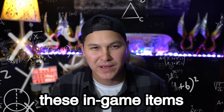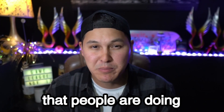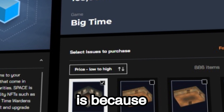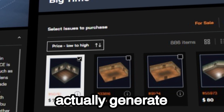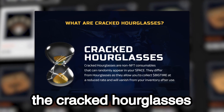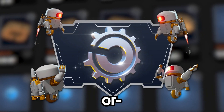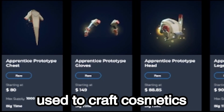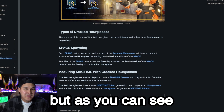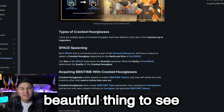You might be wondering why people would rent these in-game items. One of the really popular strategies right now is renting a rare small space, because the rare small spaces actually generate cracked hourglasses. When you equip the cracked hourglasses, they can generate the Big Time token, which can then be sold on the marketplace or used to craft cosmetics. None of this is financial advice — it's all pretty speculative — but as you can see, the Big Time economy is thriving right now, and it's a really beautiful thing to see.